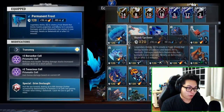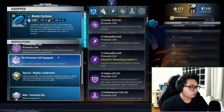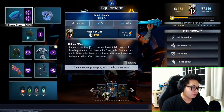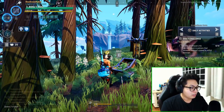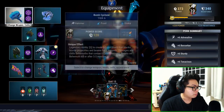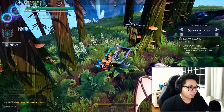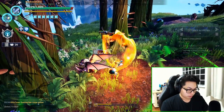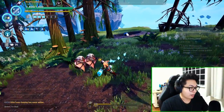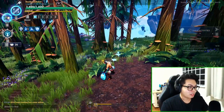Now changing to the hammer. Same thing pretty much — your swings can interrupt, but timing is everything. The hammer also has one particular special that can interrupt. If you press your heavy attack twice rapidly, that move can interrupt even if you don't have your Concussive Salvo.